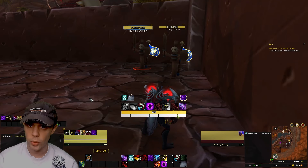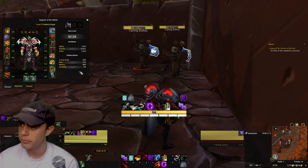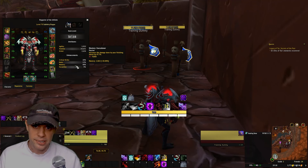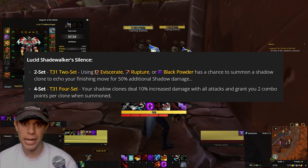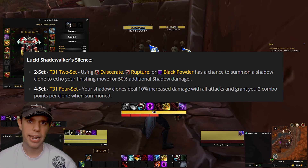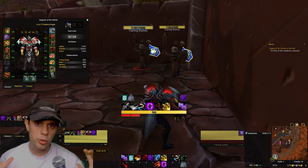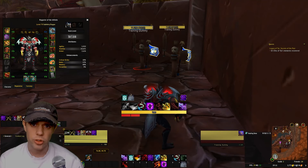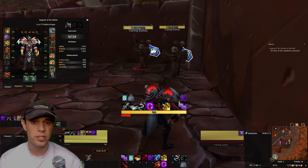Two more things before we wrap up: mastery increases damage done by your finishing moves. The Emerald Dream Tier 31 set bonus means using Eviscerate, Rupture, or Black Powder has a chance to summon a clone that deals extra damage, and the full four-piece further improves that with additional combo point damage. That's pretty much it — if you need help there are rogues in my Discord, or click the join button to become a member for a more one-to-one experience. Thanks for watching, don't forget to subscribe and like if you enjoyed!